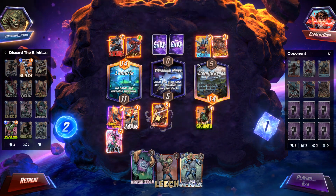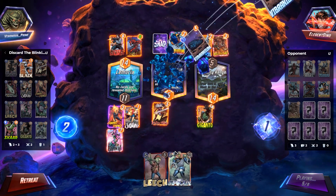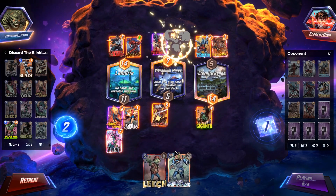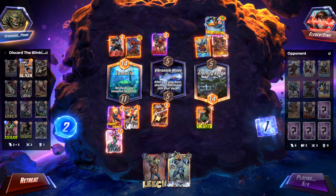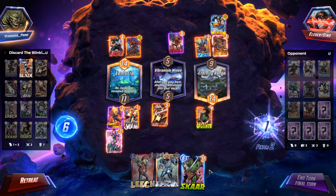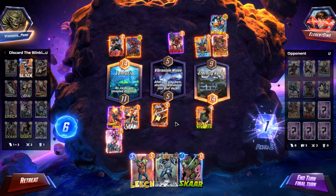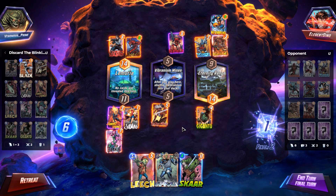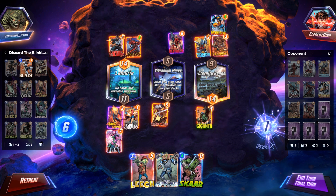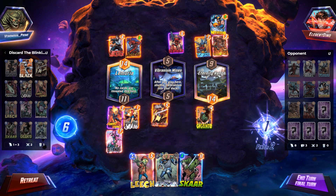Oh man, they didn't play to Eternity Range — dang, I could have gotten away with it probably. Let's see what Lady Sif does in the middle lane with Vibranium Mines. Yeah, Wolverine getting slashed and going over to Eternity Range. We still would have won that location if I had left it there, and then played the Infinaut down to a different lane — we would have won. But we might still. We got Scar in our hand, right? That's probably our best bet. I don't see any reason to play the Leech on the final turn.